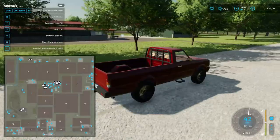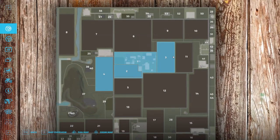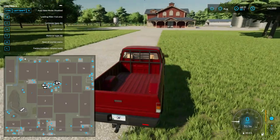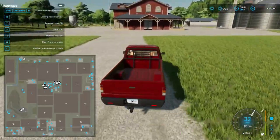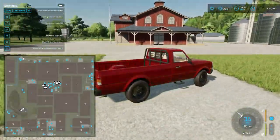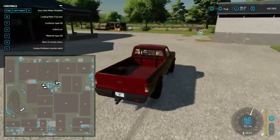We got animals there, so I guess that's a place you can purchase animals. Yeah, you can purchase — that's cool. This is a sell point and purchase point, I'm guessing.